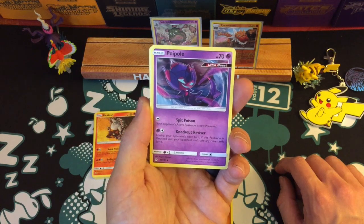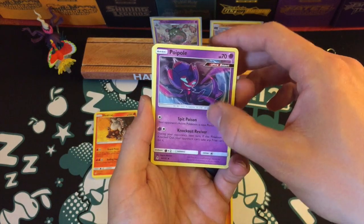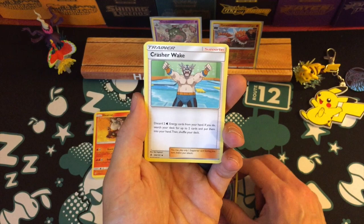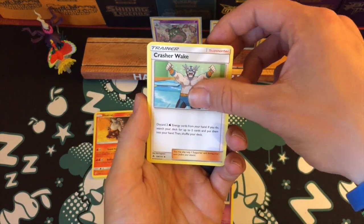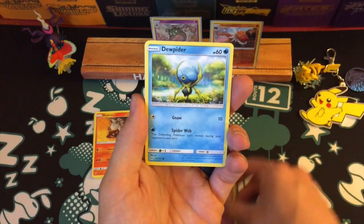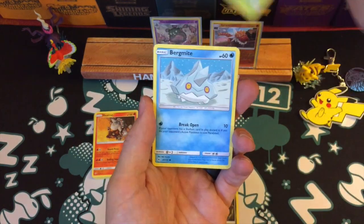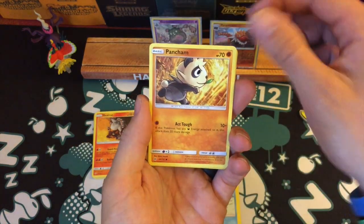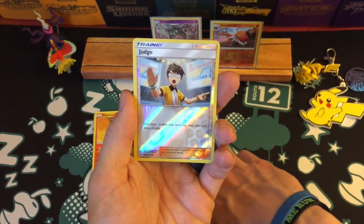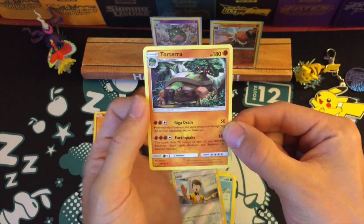So here we go - another Poipole, which was really funny because I watched a friend's channel and he really wanted to get some Poipoles and he only got one from a lot of packs. And I've already got two from just two packs. Crasher Wake and an Azelf - that's a cool Pokemon. Dugtrio, Gummi, Scatterbug, Bergmite, Pancham. The reverse is an Uncommon Judge - there are some good trainers in this collection worth some money.